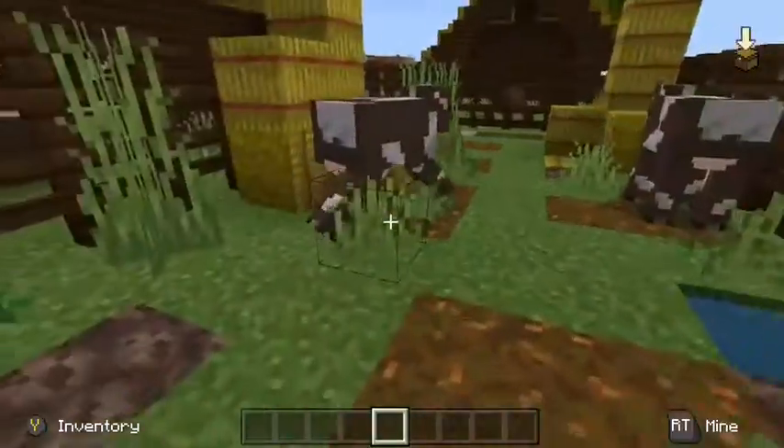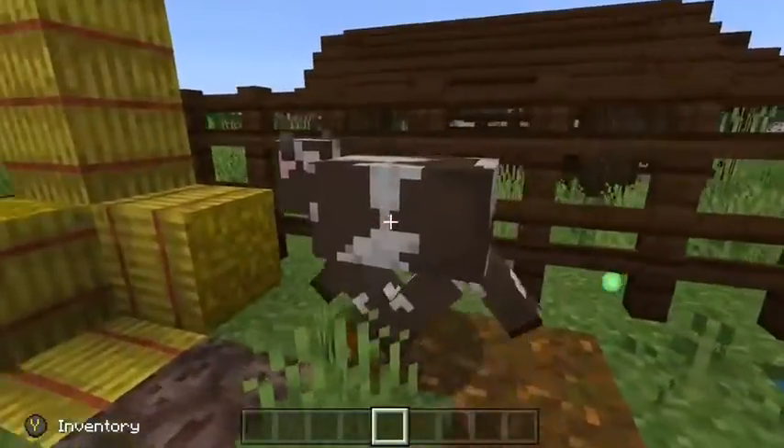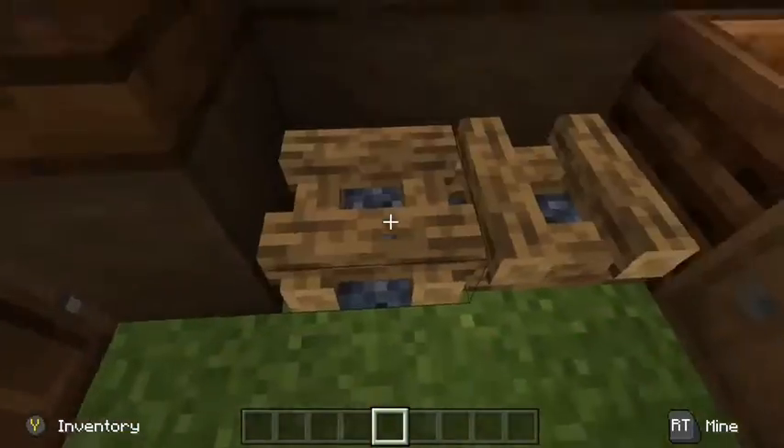And here are the cows. You can see their pens. And I know the hayloft looks weird, but I did that to make it not look that way.